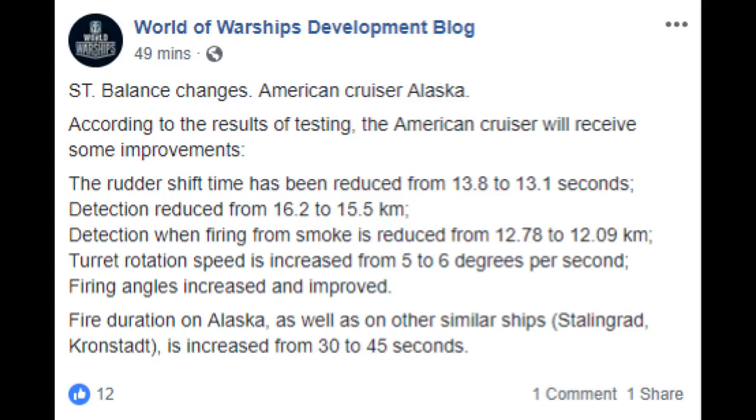They have improved the rudder shift — her rudder is now even faster, which is good. She is more cruiser than battleship, so having a fast rudder is going to help her be able to do a bit of kiting. She's also had her detection improved. It was 16.2 base, now it's 15.5, and that is going to make the ship a little bit more stealthy, which definitely helps her, because one of the weaknesses of Alaska in the initial iteration was that her concealment just wasn't all that great. Now this is going to make her a little bit more stealthy and able to get in and out of trouble.